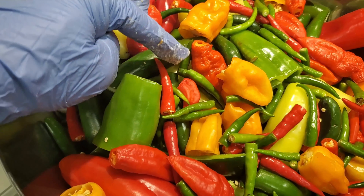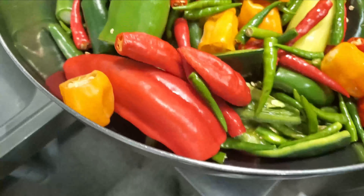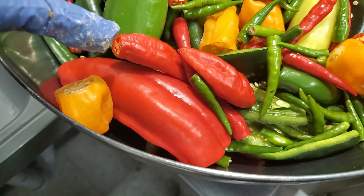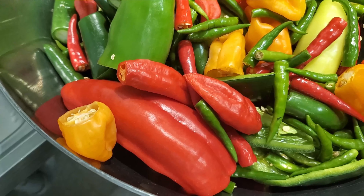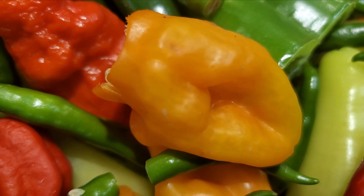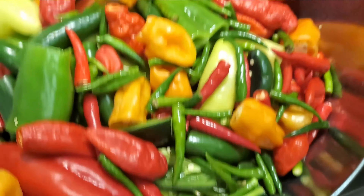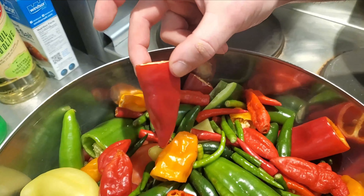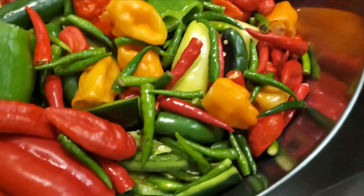What they call this — habanero? This one — habanero. This one — ghost pepper, ghost pepper. Thai red, Thai green, yeah this one. Oh, that's a ghost pepper as well. This one — habanero, right? Yeah, the orange one — habanero. These are sweet type, sweet red.